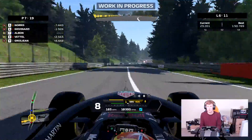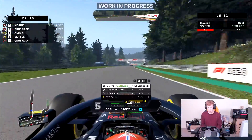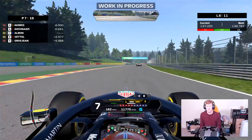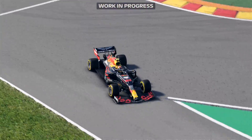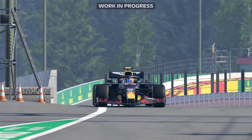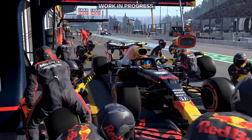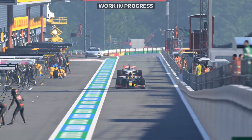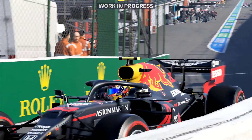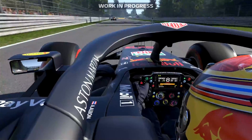A number of drivers are now in the pits and we're actually up to P7. I've decided to run a different strategy to most of the field — most drivers started on the red soft tire moving to the yellow-striped medium, so initially they were quicker than me. However, we started on the yellow-striped medium tire and we'll be switching to the red soft tire as we pull into the pits. I was trying to close down the car in front to make one final move before pitting, switching from the medium to the quicker red soft.